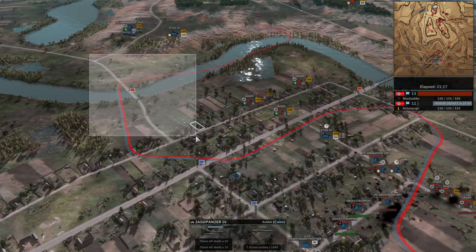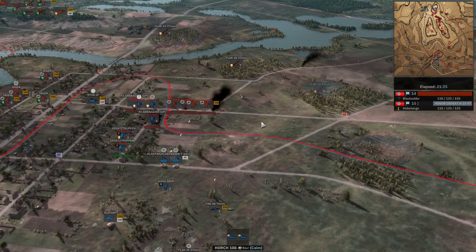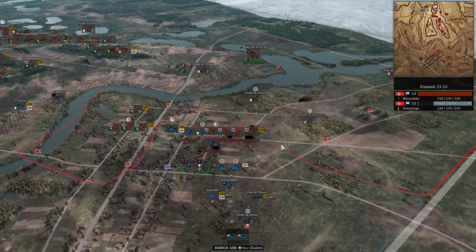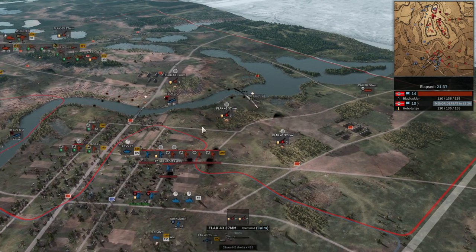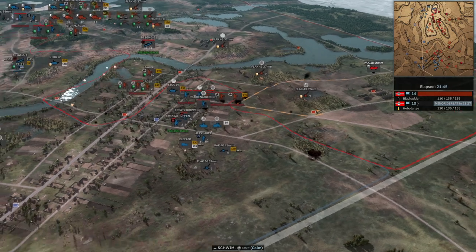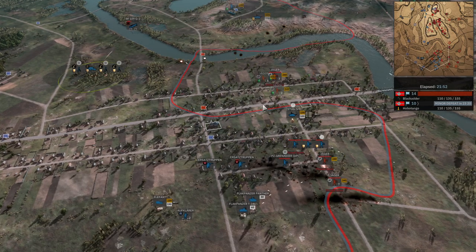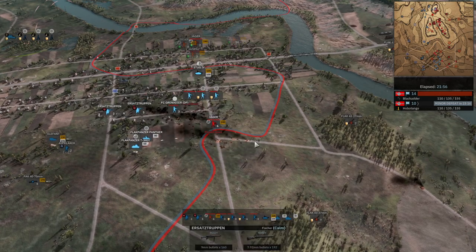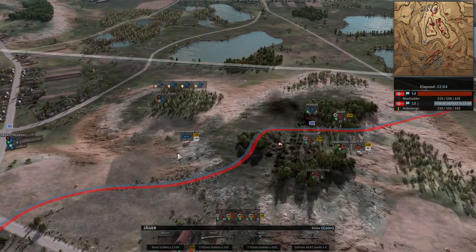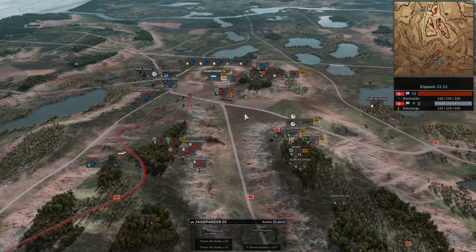StuG III versus StuG IV — my StuG should win this. Penetration both ways. If he gets another shot mine will die — and it does, unfortunately. Such is life. He's still capturing this flag, which is making me annoyed. I'm bringing some machine guns around here. He's capturing both flags — still 14-10. Even though I'm having a major breakthrough against him, he's still got all of that. I'm bringing my Jagdpanzer here because I figured he'd have a response against these. He's bringing a StuG III. A side shot kills. Got another Panzer IV coming in — Jagdpanzer.